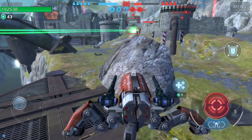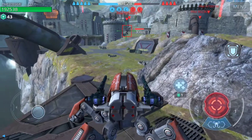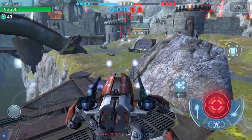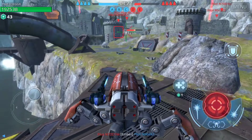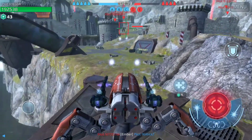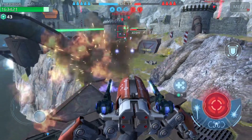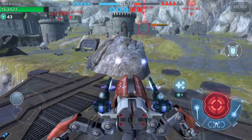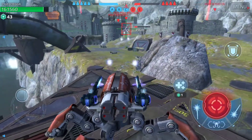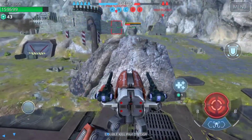We gotta watch out for that Vortex Specter — I'm gonna try to kill him. Look at that — I don't even think we hit all our shots because he was halfway behind the wall but we still got damage. He's gonna use his ability — double kill! I'm pretty sure that second kill was from the DOT effect.